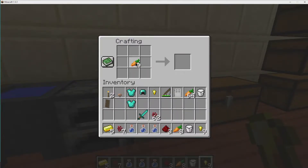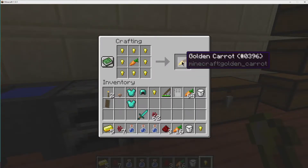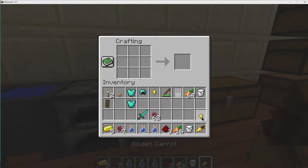Then we're going to take a carrot and put it in the center of the grid of the crafting table, and we're going to surround it by gold nuggets. One more here, and so we have a golden carrot. That's how you make a golden carrot.